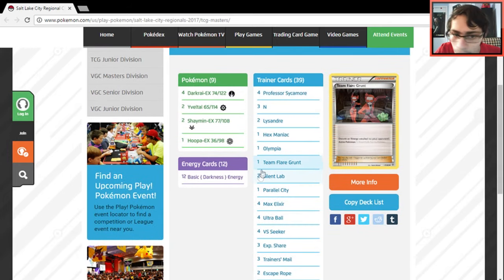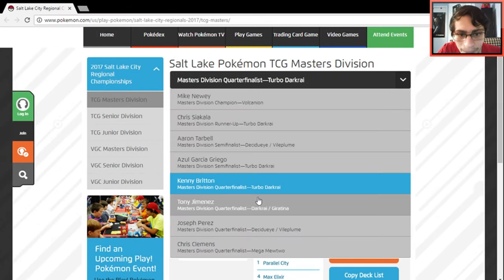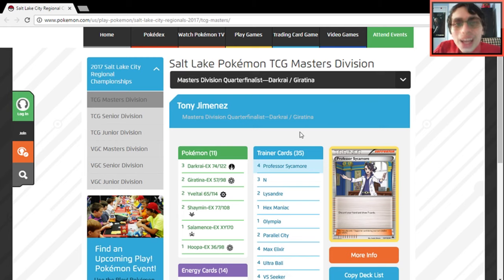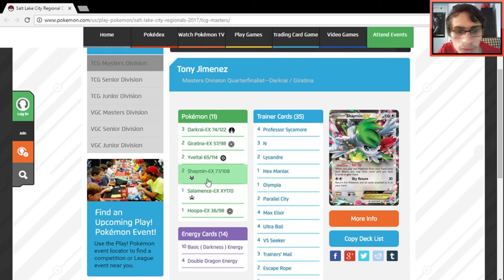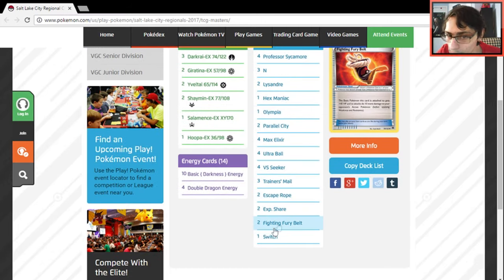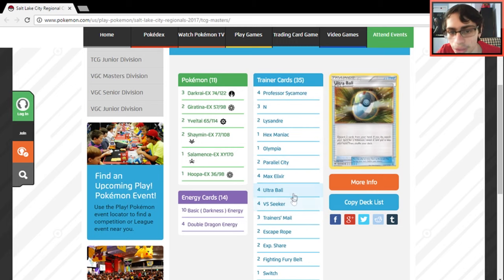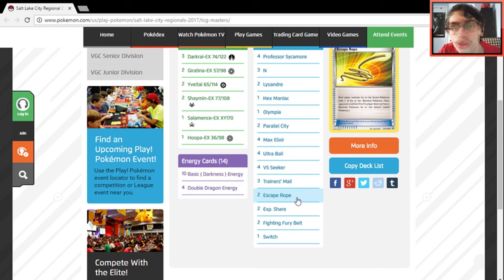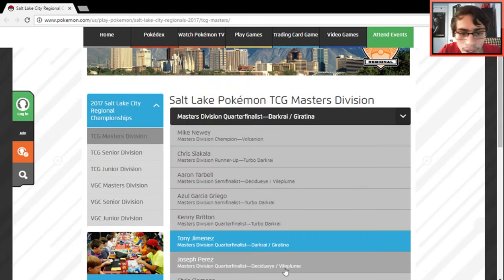There's another Turbo Darkrai list that is basically the exact same as the previous one. Then we have a Darkrai Giratina deck — not Turbo Darkrai, but Darkrai Giratina. Two Giratinas, three Darkrais, Salamence, four Double Dragon energy, ten basic Dark. Items look pretty normal — parallel, Max Elixir, Ultra Ball, two Switch, Experience Share. A lot of players do run ropes in their Darkrai list now.